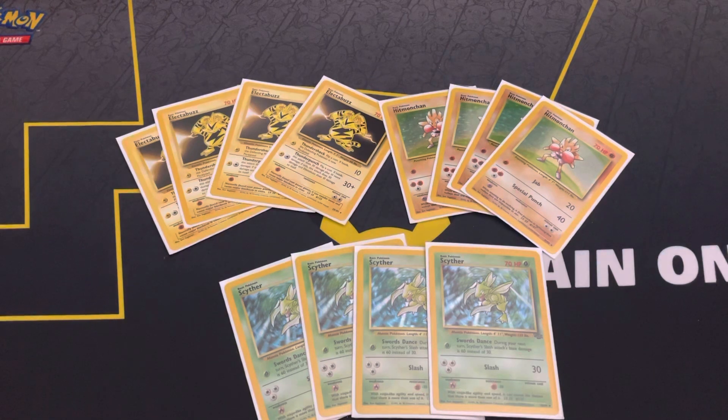Electabuzz has a pretty awesome attack: Thunder Punch. That's the attack you want to be using most of the time. It does 30 damage for two energy — a Lightning and a Colorless — and then you flip a coin: heads deals an extra 10, tails does 10 damage to yourself. Its first attack, Thunder Shock, does 10 damage for one energy, and if heads, the opponent's Pokemon is now paralyzed.